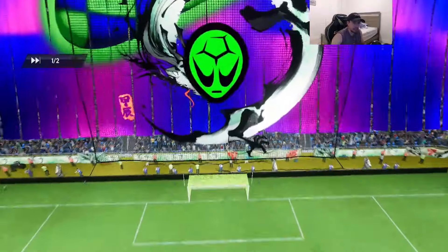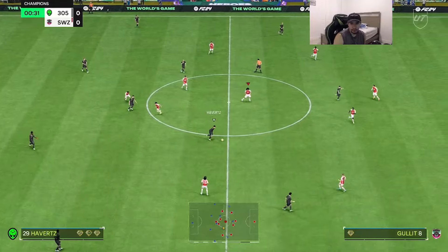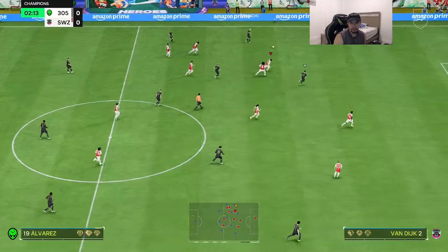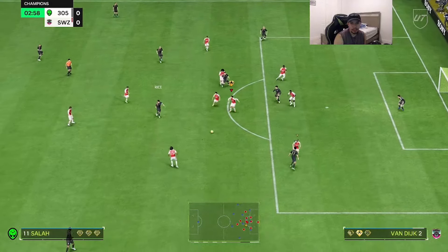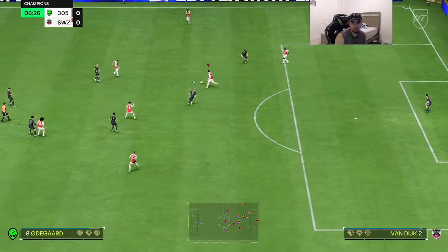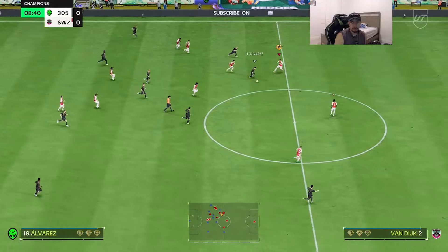Game number one versus Galacticos FC. Their back line is good, midfield is really good, and the attack is really good as well — so it's going to be a great test for VVD. VVD is already blocking crosses. Look at that jockey — already insane from the card. He was able to turn just in time to deflect that pass.